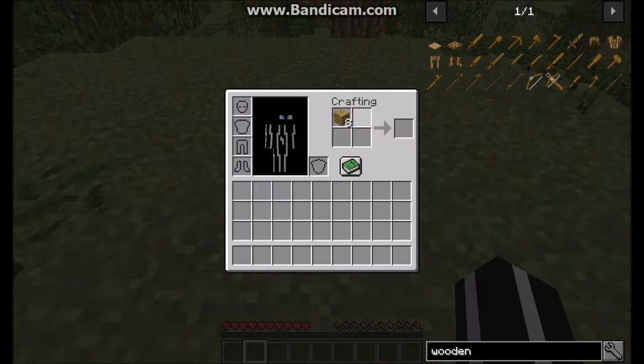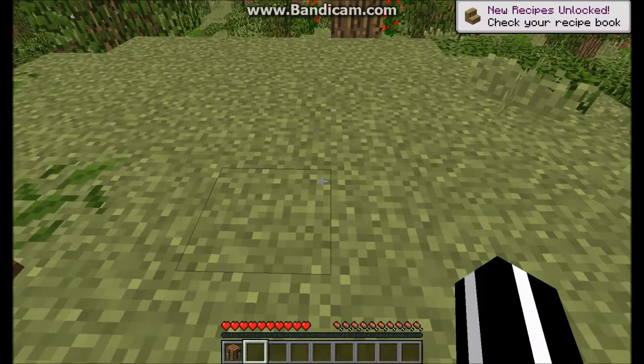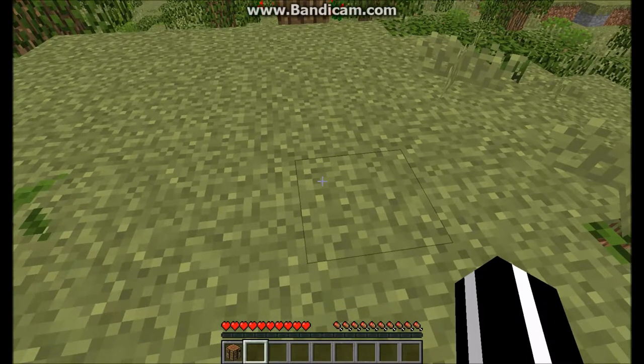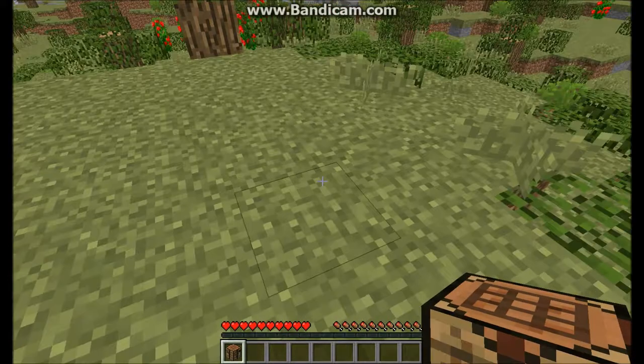Okay so I've got this, this, this, and this — waiting for the log to catch up. I take this, put it in my first inventory slot, then put it down. I'm going to make myself a wooden sword.